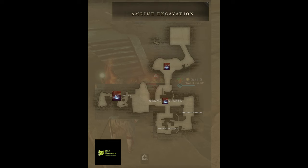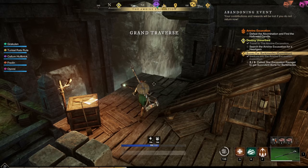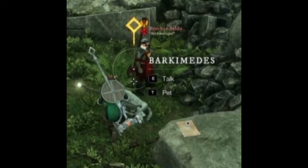There are three pages to the Star Excavation Journal located in the instance. The first is on your left as you enter. The second is on the stairs on the way up to the bridge in the Grand Traverse. The third page is located next to a chest where you'll summon the Foreman. The fourth and final page is outside next to Barcamedes.